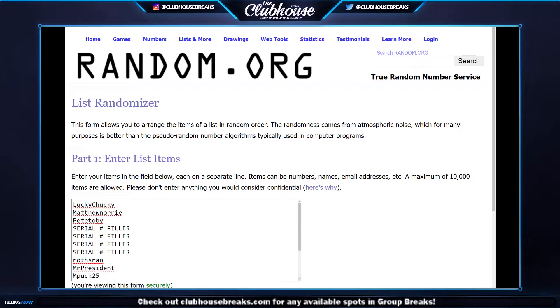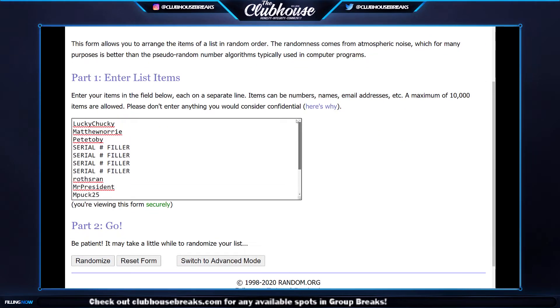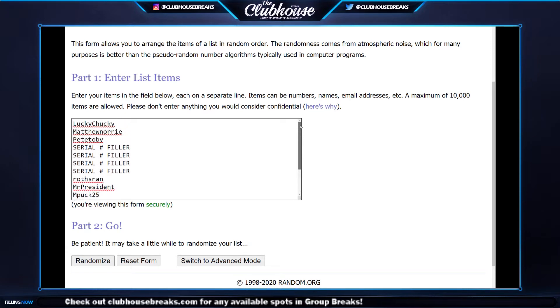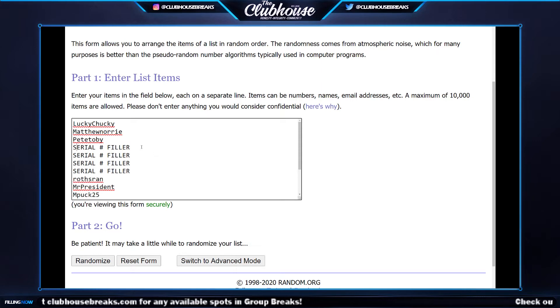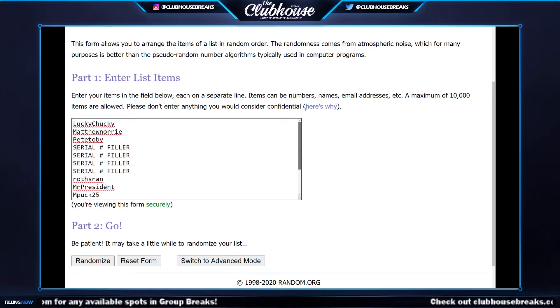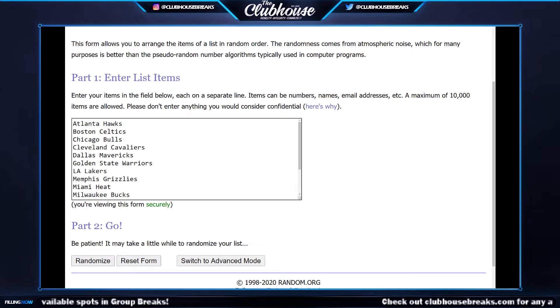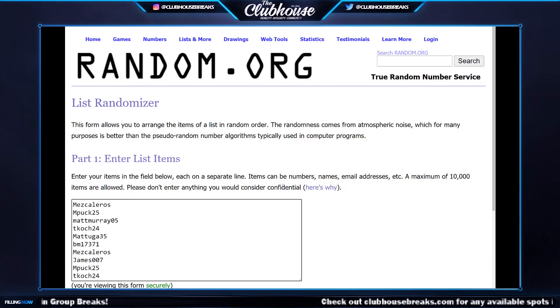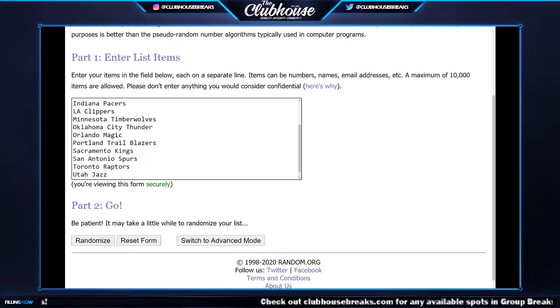Here are the 15 people in the break. We did a serial number filler for four of the spots, and whatever teams land for the serial number filler are the teams that will be involved for those people. We'll do this random three times, then random Group A three times, then Group B three times. Then the serial number filler — three times on names, three times on numbers to determine who gets which number for the serial number teams.